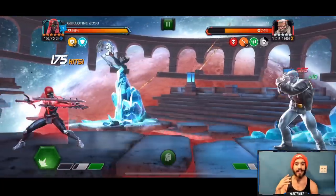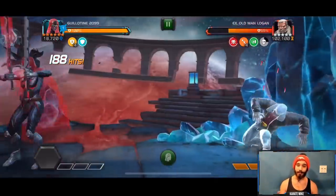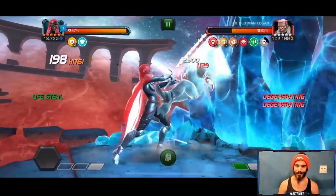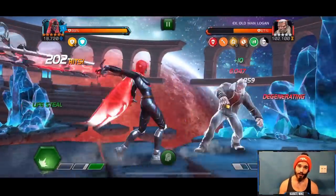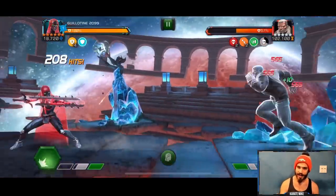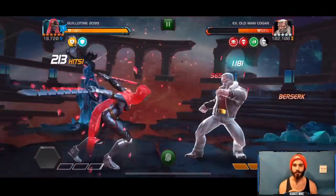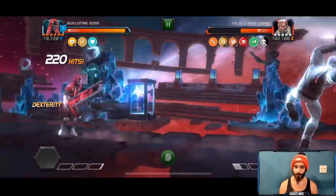When you drop below 15% health you get a pretty beefy regeneration - with two persistent charges you pop up to about 50% health, with one it's about 30%, and with zero charges from using two pre-fights you won't get a regeneration buff at all. The special one power drains the opponent, and if you hit it into the block it power drains double. The special two puts on a nice heal reversal, which is really great - Old Man Logan's minor regeneration is consistently reversed here.